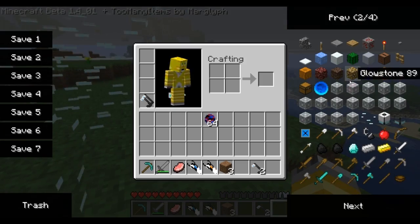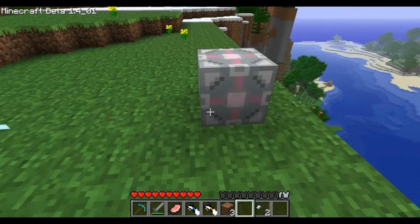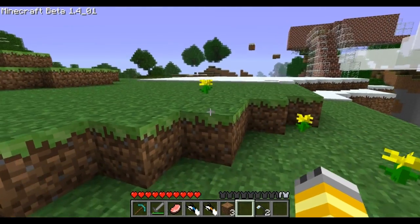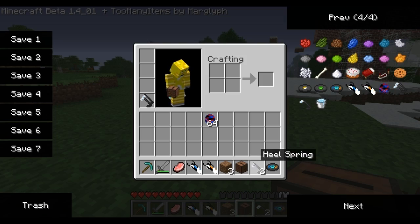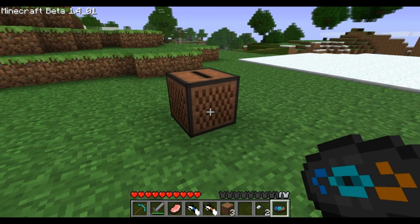What else do we got in here? We got some weighted companion cubes. If you smelt the companion cubes, they give you this music disc right here. So I'm gonna go ahead and place that down and turn up the music.